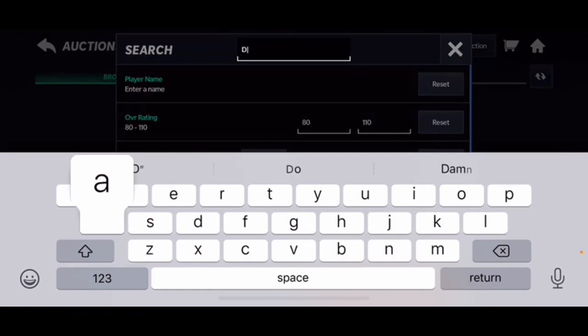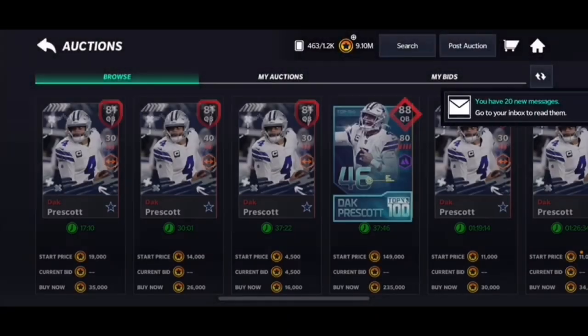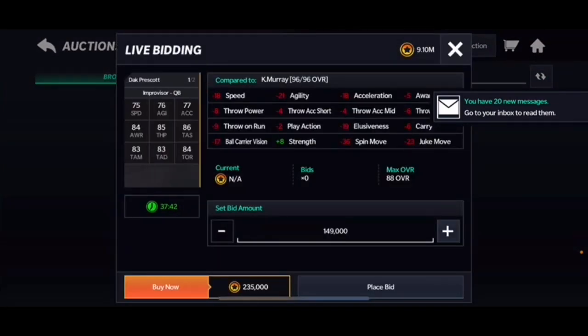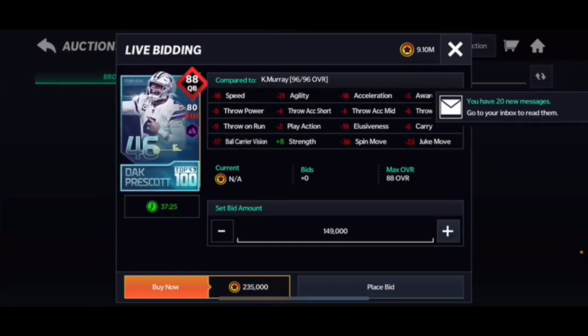The last quarterback is Dak Prescott, his 88 card. He goes for maybe 240-250k, which is on the more expensive side. His speed is 75, which is decent — you don't need amazing speed necessarily. He has 85 throw power and solid throw accuracies. At 88 overall, he's on the higher tier of the elite, so not a bad card.